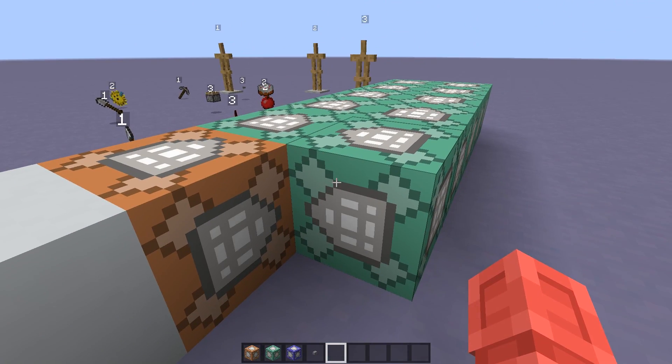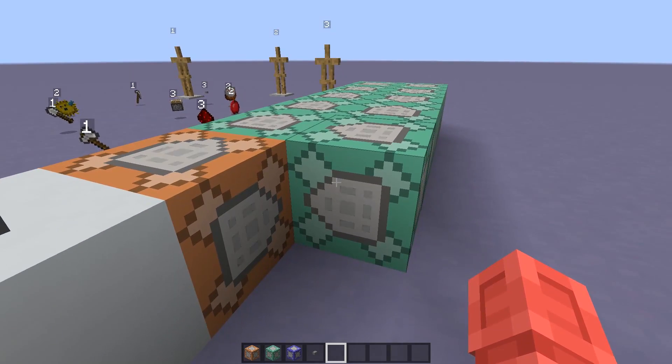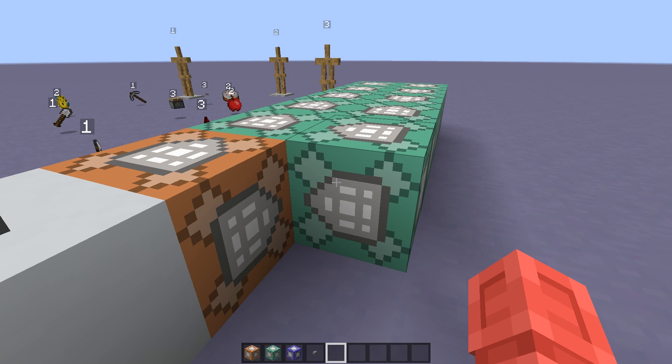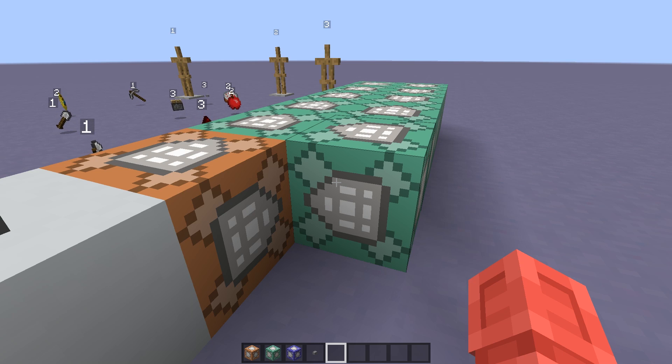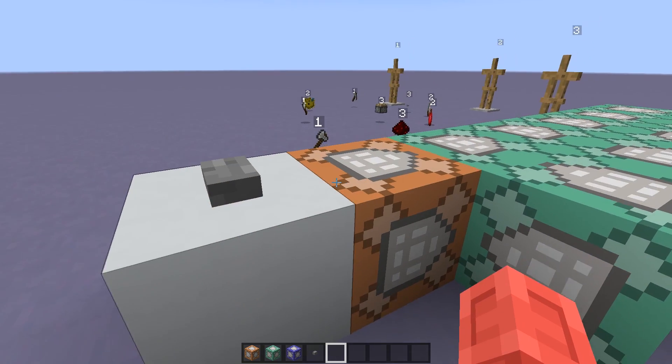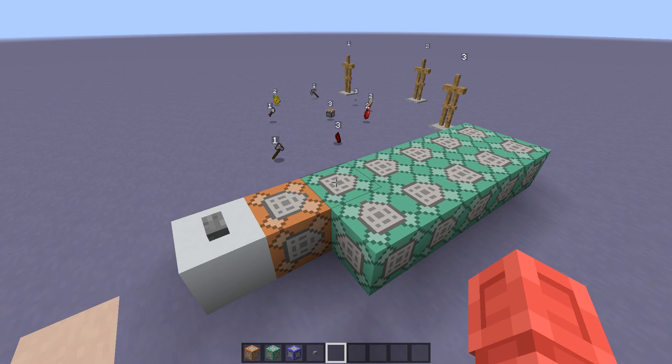One by one, each player subtracts their own ID from the item IDs, teleports the items with an ID of zero in front of them, and adds their own ID back to the item IDs to reset them. The loop repeats over and over until every player has teleported their items directly in front of them, then the loop is cut off so it can't continue running. It is very important when looping commands to make sure your loop will exit, otherwise the game may force the loop to exit and it could break your contraption.